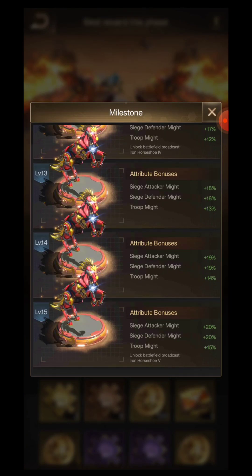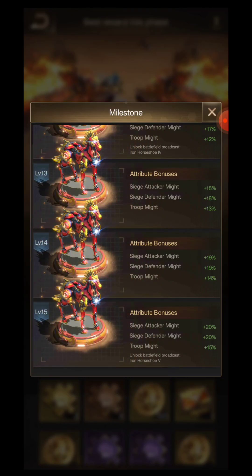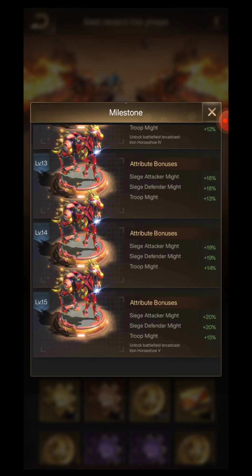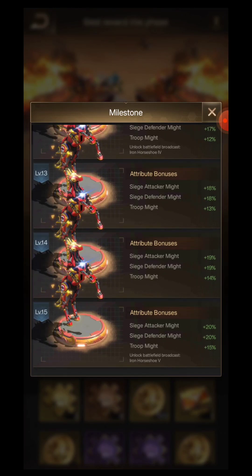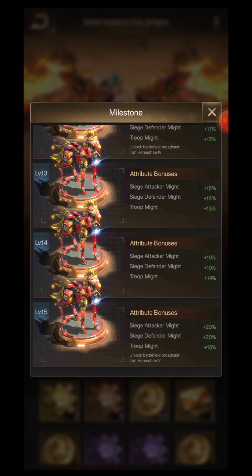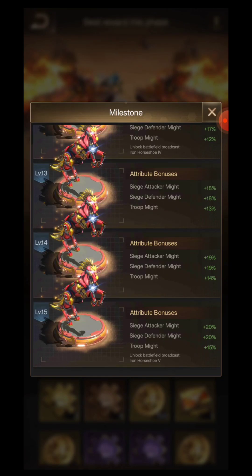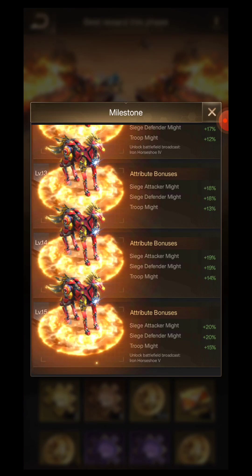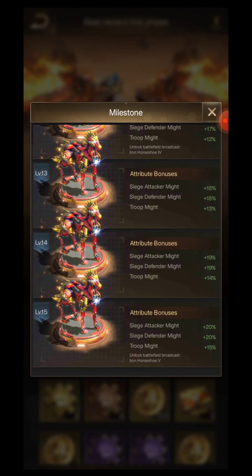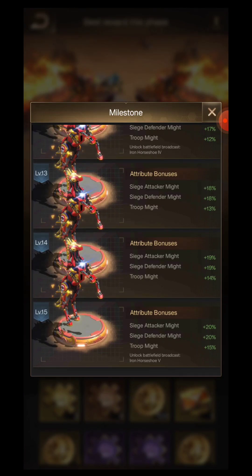So you're getting 20%, 20%, and 15% — but it's actually 20% plus 15% effectively because the first two might bonuses are either attacker or defender, while the Troop Might can be paired with both. So you're getting 20% for siege attacker or defense, plus 15% for any attack or siege attack on top.